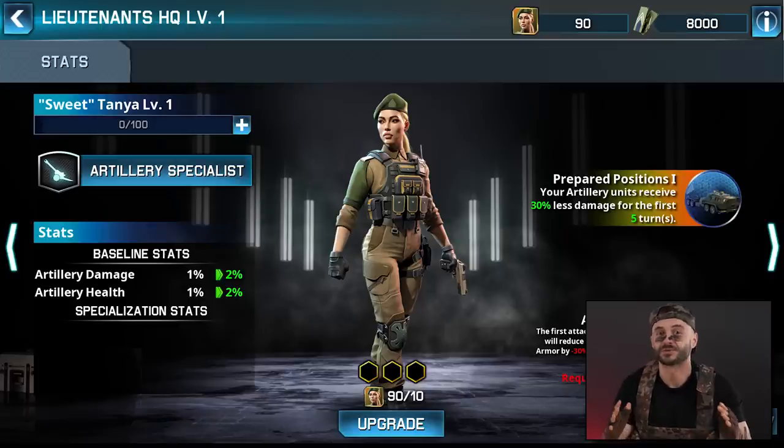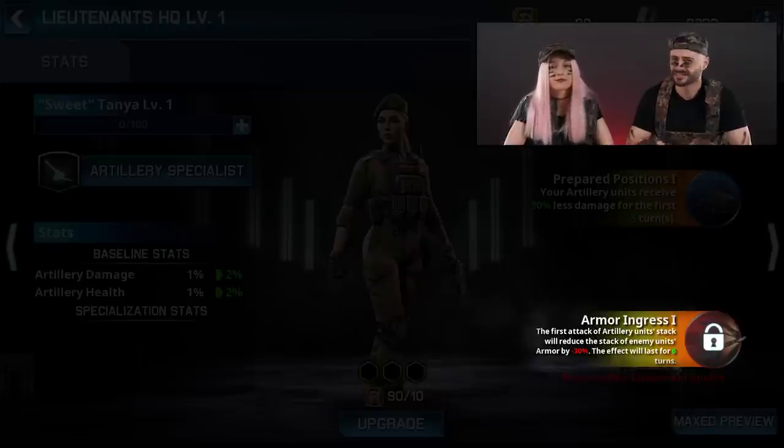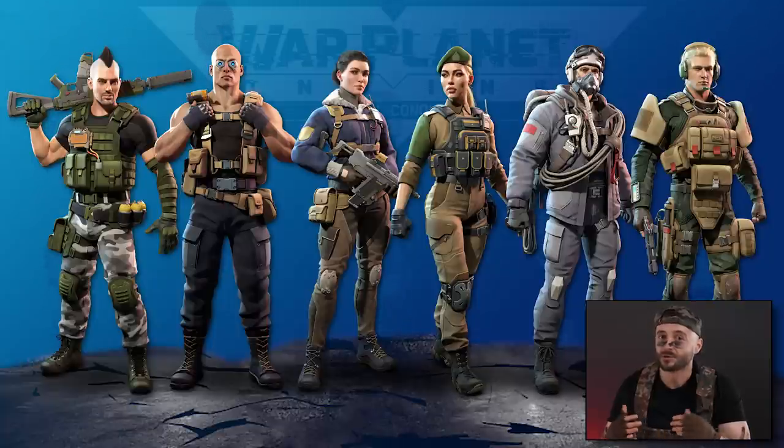That's epic! Can you tell me more about one of them? I present to you sweet Tanya. She is an artillery mastermind. With her first skill, Prepared Positions, she ensures that her artillery units can withstand enemy attacks by reducing the damage they take for a set duration of turns. Tanya's second skill, Armor Ingress, is a game changer. When her artillery stack launches its first attack, it significantly reduces the target's armor for a number of turns. You can increase Tanya's — or any lieutenant's — level with XP vouchers. We will have brand new epic lieutenant events that will give you top prizes for upgrading your heroes. And we will launch new festive chain events allowing you to win specific card shards for a different lieutenant every week.